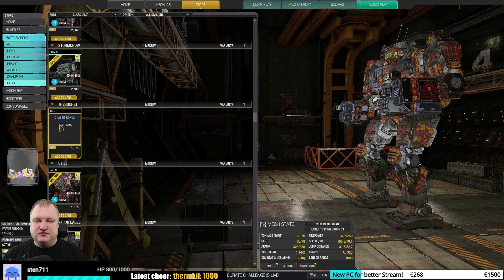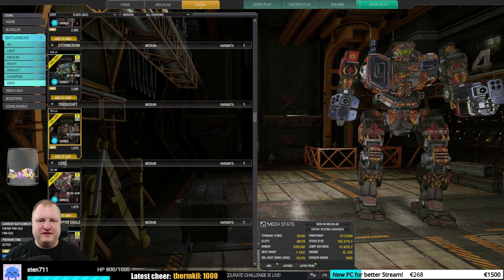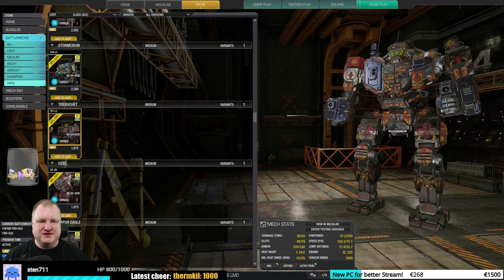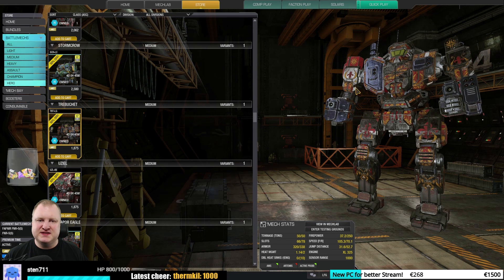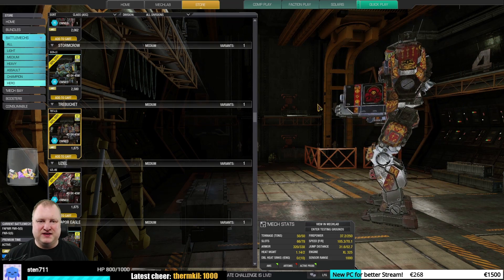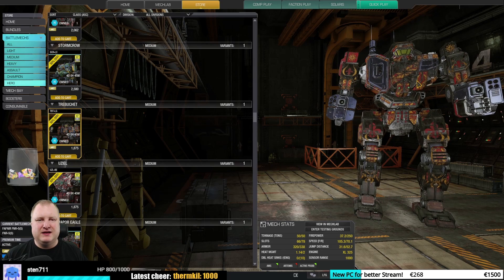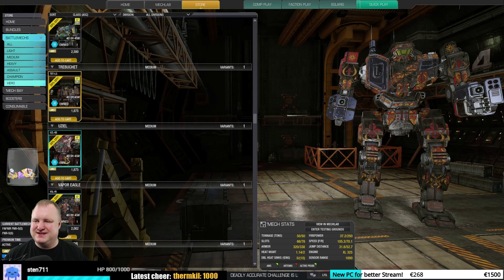Switching over to the Trebuchet La Lue de Guerre — I would actually say good to very good. I've had a lot of fun with this thing. It has 10% flat cooldown, 10% missile velocity, and quirks for energy. It can also run AMS, has missile hardpoints in the torsos, and has a gorgeous paint job. One of my silent favorites.